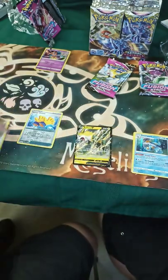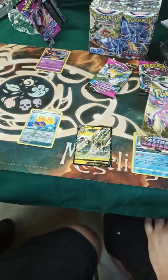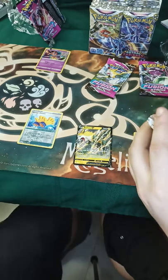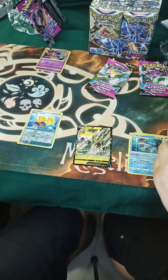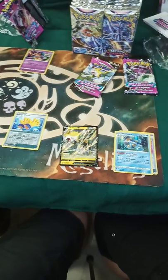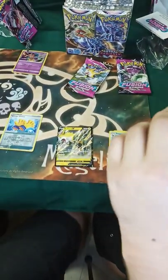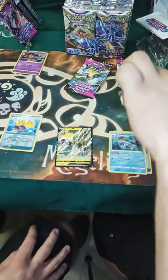If you can't tell, this house is about to go down. We're going to go over to the Astral Radiance. Maybe I can open it. Need a knife. Get it open? I don't know how to do it.